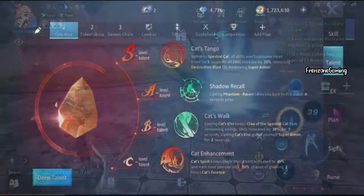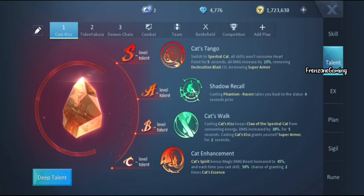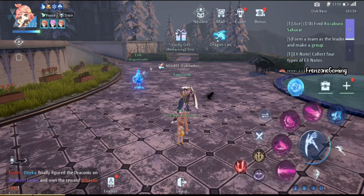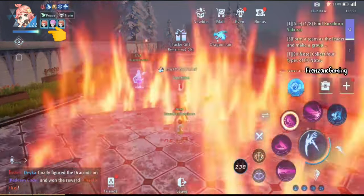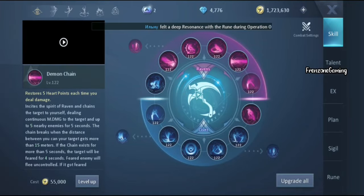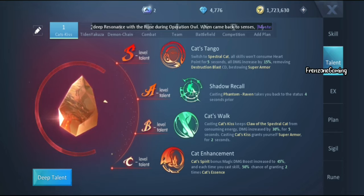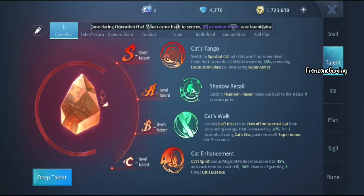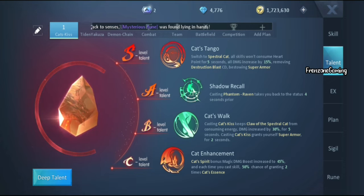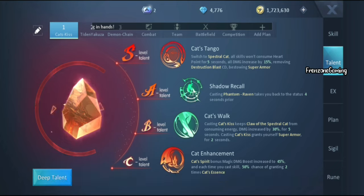For the A-level talent, Shadow Recall takes you back to the health status you were four seconds prior — not super armor status, just your health. For example, if you use Wrath and lose health, four seconds later you gain it back. It's quite helpful for PvP and even PvE because boss monsters can deal insane damage. Cat Keys helps with teleporting, dodging, and increases your damage for five seconds.